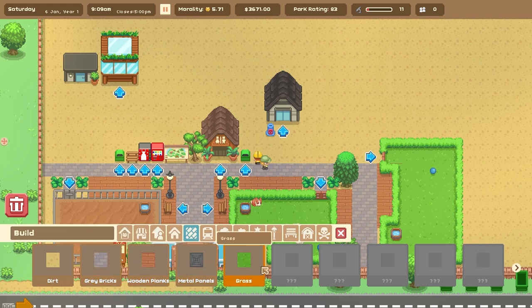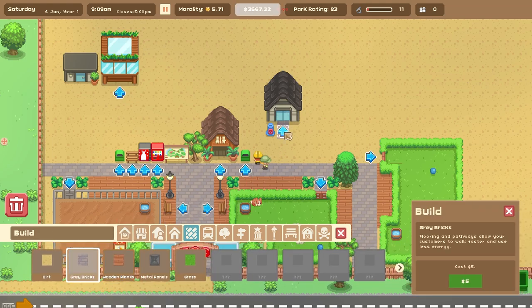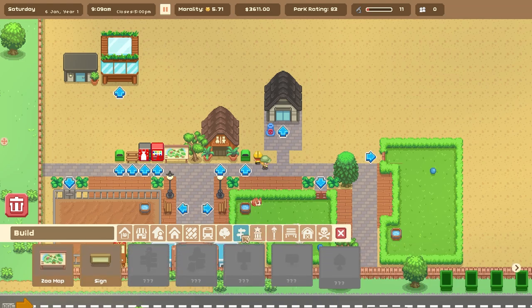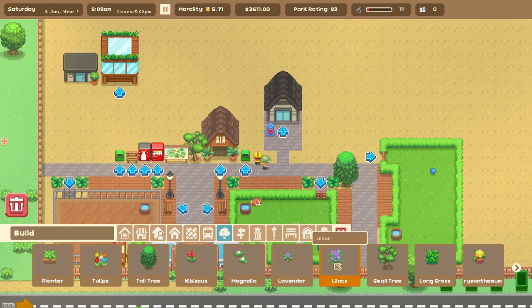I kind of want to get like a little keeper path — a path texture that we use that we know is for the keepers and only the keepers. This game actually has quite a bit of decorative things, so I feel like we should explore that a little bit more. We got some signs, and I want to unlock some fences and things like that.